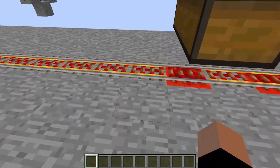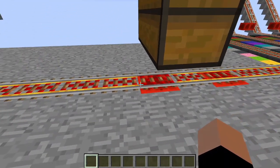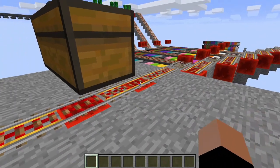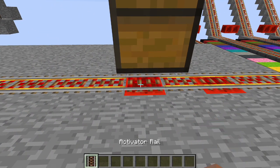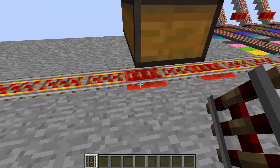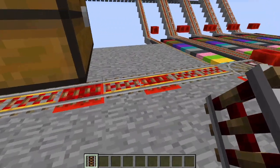In order to get every hopper minecart to take only one single item — so we can separate the items by separating the minecarts — I have this activated rail under the chest. When the hopper minecart goes under the chest, it takes one item and then it locks and won't take any more items.